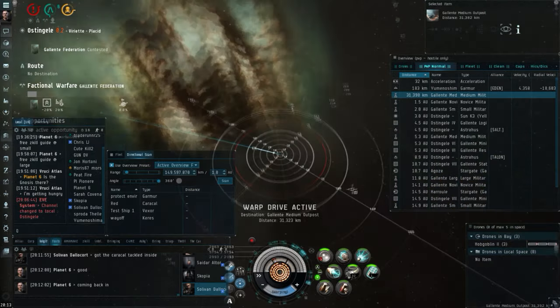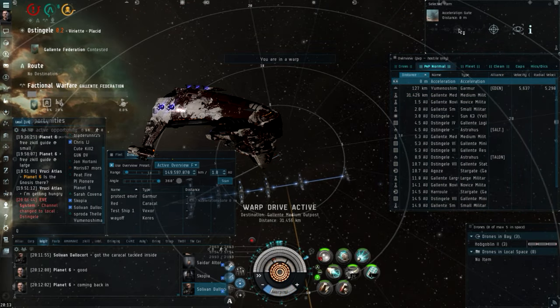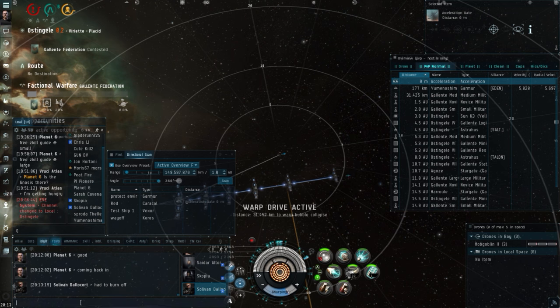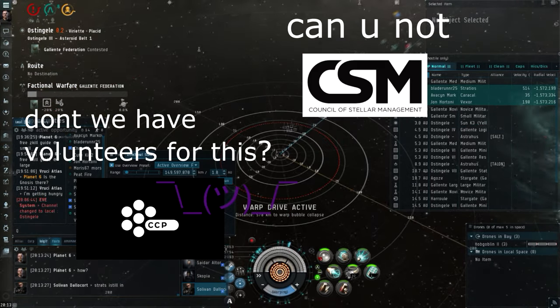The Ishimu is a T1 pirate cruiser, but in reality it's just a shitty Malafat that's taken part in a paintball event, with a giant sign saying 'shoot me' plastered to its face. It's a constant reminder to everyone that CCP can't balance their own game, even though the players can balance the game for you.